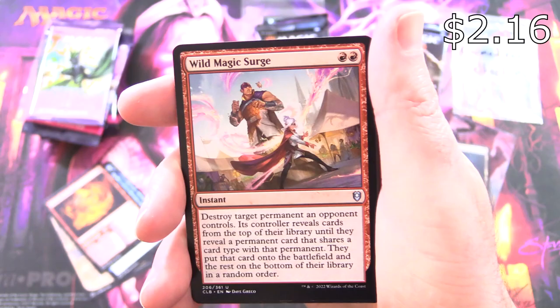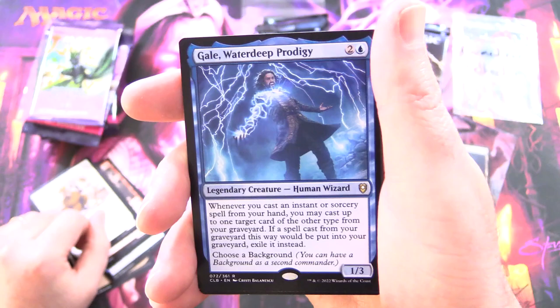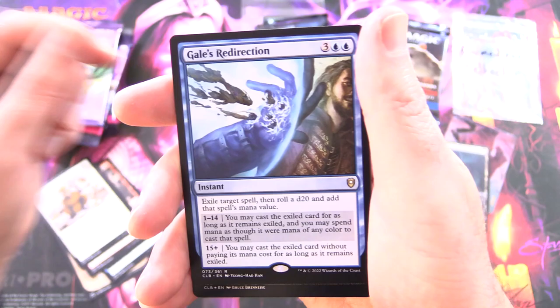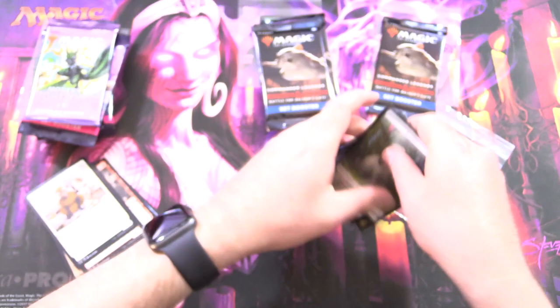Wild Magic Surge — I think that's still over a buck — Bloodboiled Sorcerer, Taunting Kobold, Rescue Tringua, and Gale Waterdeep Prodigy is a rare legendary, along with Raised by Giants, Corlessa Scale Singer with the foil etched goodness, Gale's Redirection, a foil island, and a rabbit — you've got to chuck in the rabbit. So many rares in that pack, that's pretty crazy. Enjoy the pools there, Bermidian.